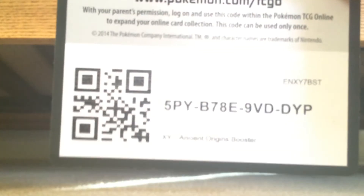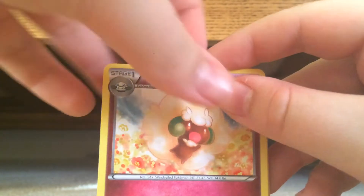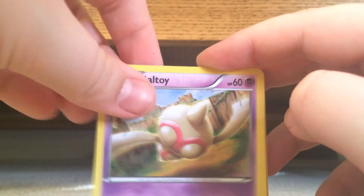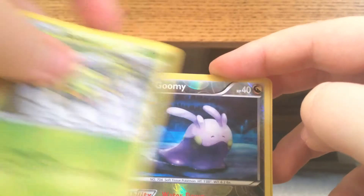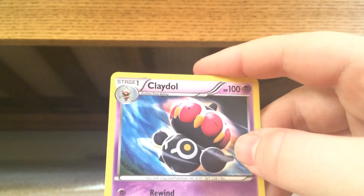Here is the code card. Let's get into the next pack. We got a Whimsicott, Faded Town, Special Lightning Energy, Baltoy, Persian, Magikarp, Larvesta, Spritzee, Gloom, and Claydol. Okay, so the next one we have is the Furious Fists.